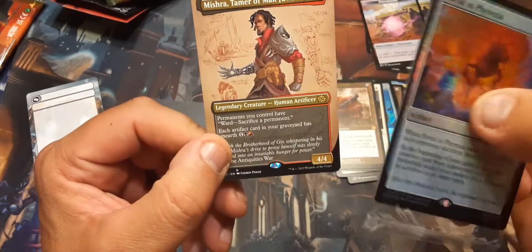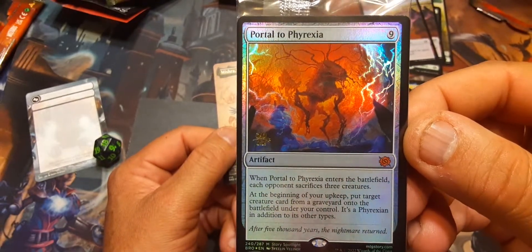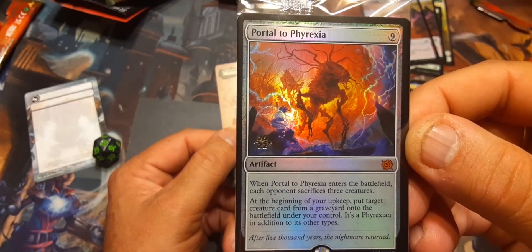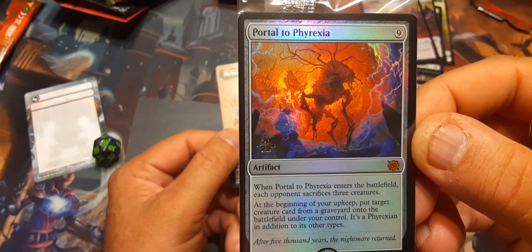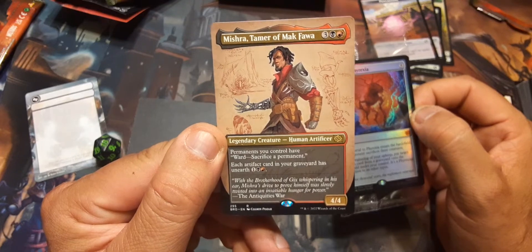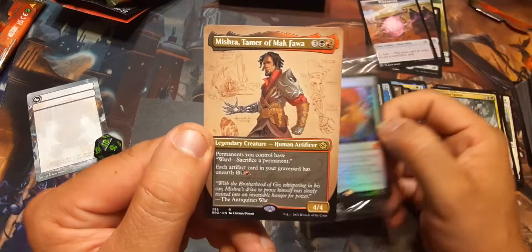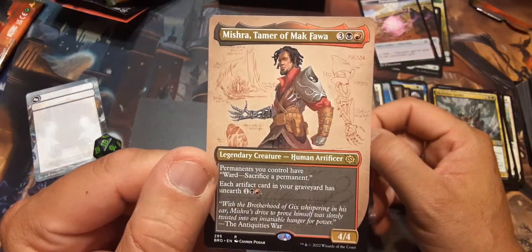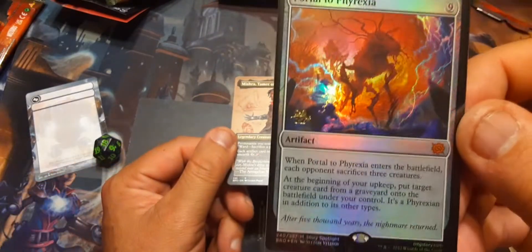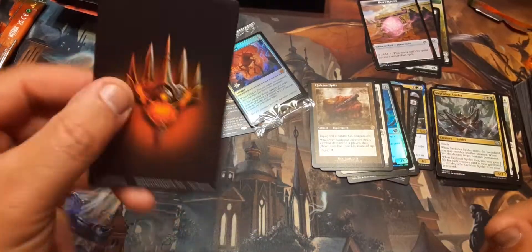Those two are going in one deck — you know it! Portal to Phyrexia: it costs nine, but it's nine colorless, and there are so many ways of ramping colorless. And of course Mishra, Tamer of Mak Fawa: permanents you control have ward — sacrifice a permanent. So if someone goes to get rid of it, they have to sacrifice a permanent anyway. Each artifact card in your graveyard has unearth. That is wicked!